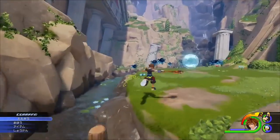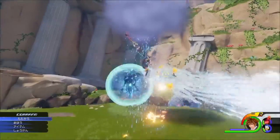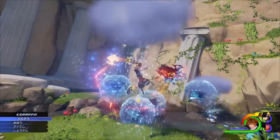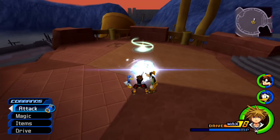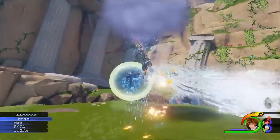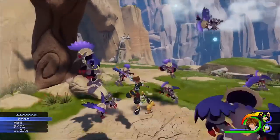We also saw some neat platforming elements, and we will see a lot of it throughout the trailer. Here's hoping Kingdom Hearts will bring back platforming, because it seemed notably absent in Kingdom Hearts 2 with an abundance of flat landscapes. We also see Sora do a combo on the Heartless — instead of a regular Keyblade finisher, he ends it with fire. This looks like it's confirming the combo magic system from Kingdom Hearts 2 is back, where you could release a finisher version of a magic spell.